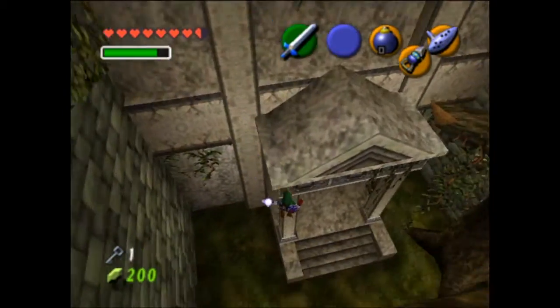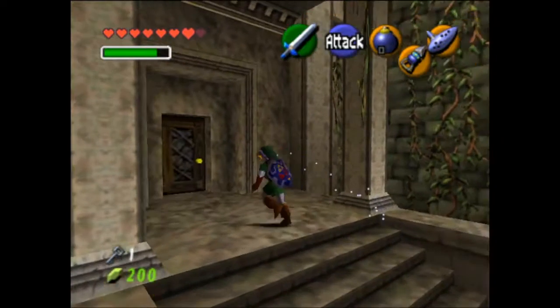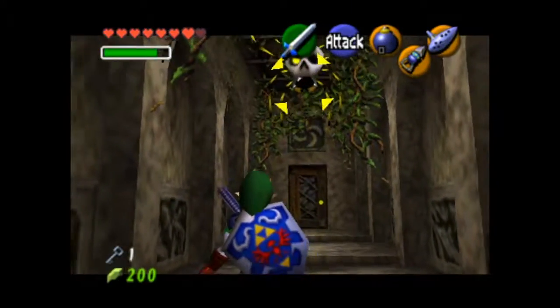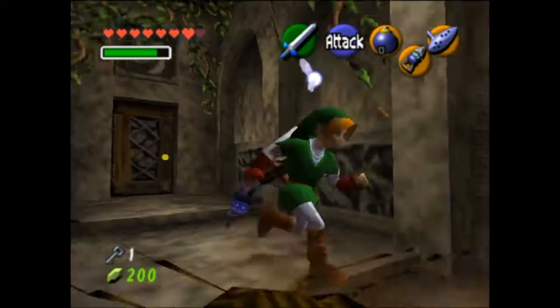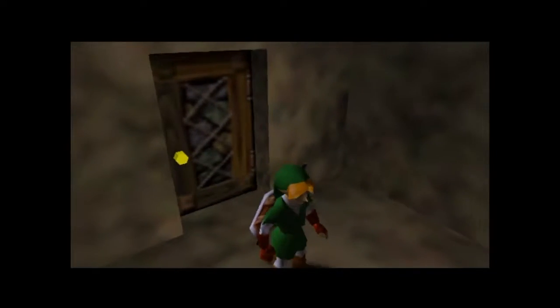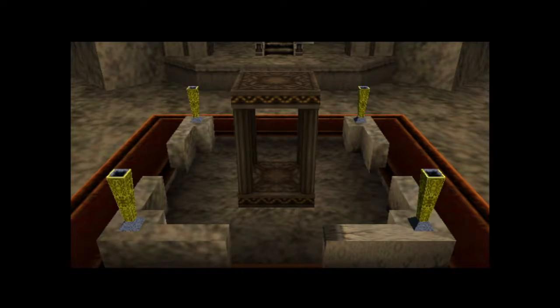I don't believe we had keys in the dungeon before, so this is the first time we're going to have keys in temples. There are going to be certain doors that are locked, so you'll need to collect keys to get through them. I got the gold skulltula — reminds me of Patrick from SpongeBob when he thought SpongeBob was a spider and started smashing him with his giant immobile rock home. It's funny.